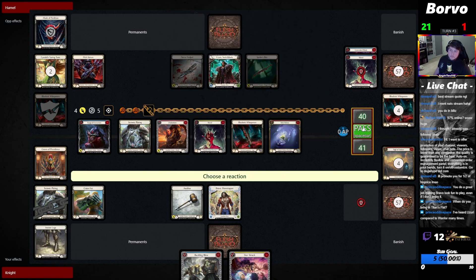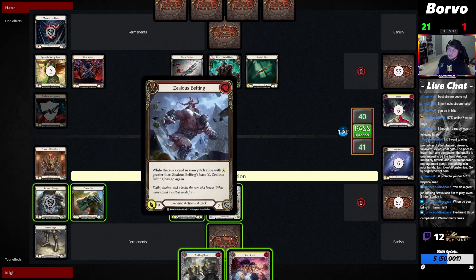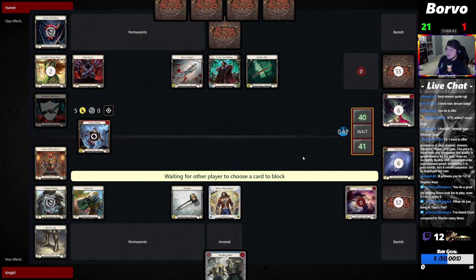But if you play like an Isolate or something like that, that's where it gets tricky — like, do I block this Isolate with my Crater Fist? If I do I might get it blown up. It's like, eh.